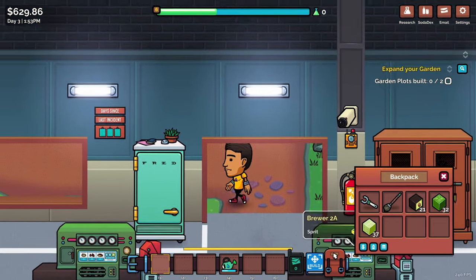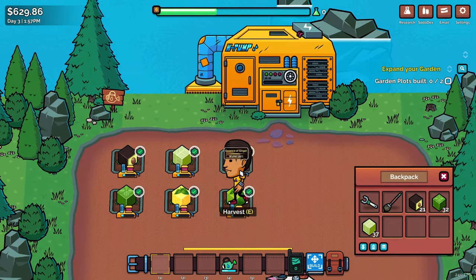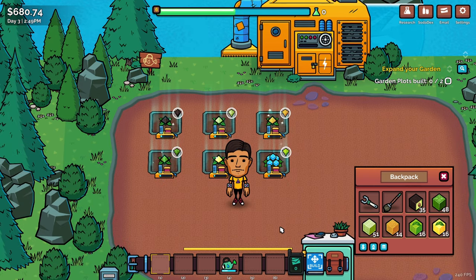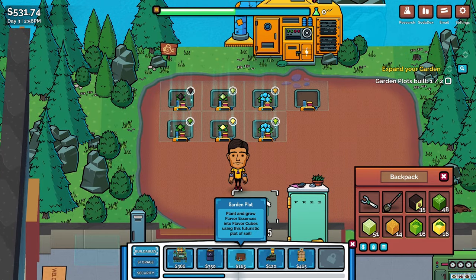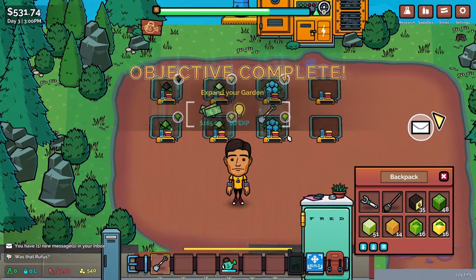Let's make a new soda and take spritz off the menu. I'll go harvest these and do a quick re-water. I'm going to put our new plots down up here — we've got the cash. Now the game just wants us to use two different brewers to brew two sodas at once, and we're already working on that.